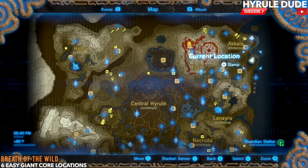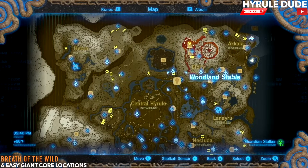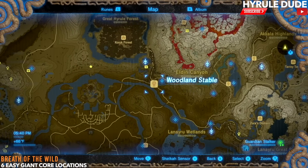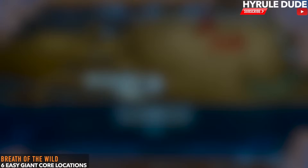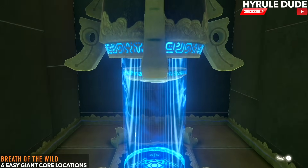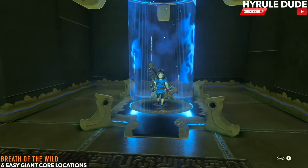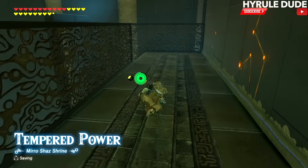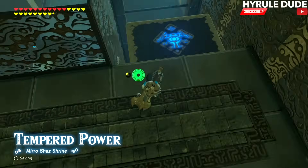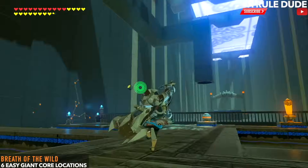Now we're heading over to the Miro Shaz shrine, which is next to the Woodland Stable and Pico Pond — that's our next destination. The Miro Shaz shrine is a bit tricky, not because of a difficult puzzle, but because you have to hit an ancient orb across the room to the right location so you can progress through the shrine.